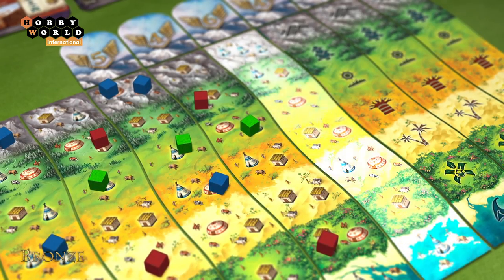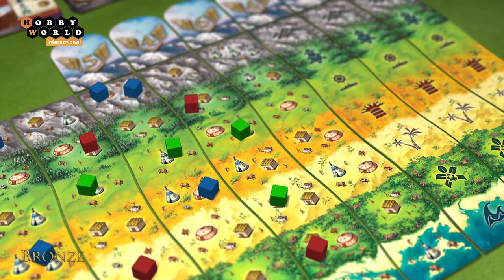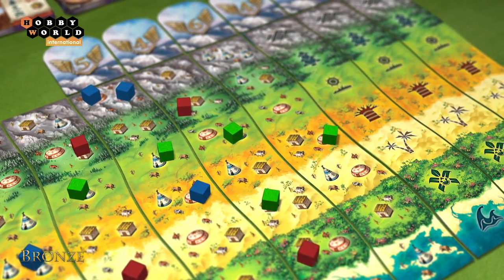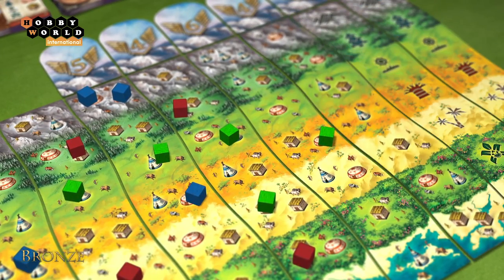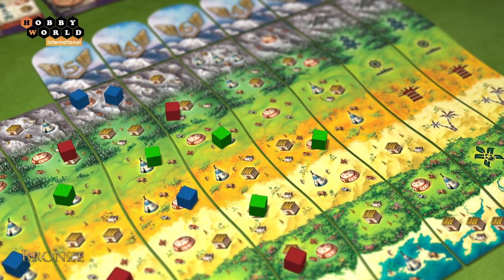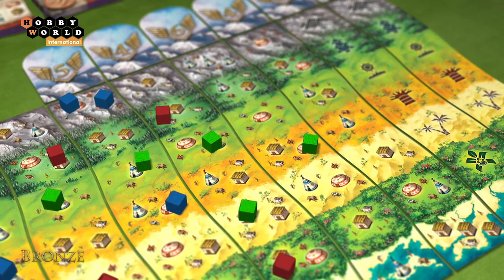Within a land tile, settlements may be placed in any order. When the player sets up a settlement on a land tile to the right of which there is a face-down tile, they flip that face-down tile face up. After that, they may place remaining settlements on the previous land tile or move forward to the newly revealed tile.